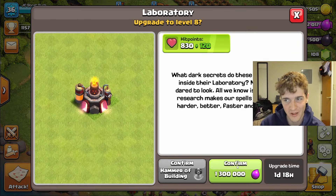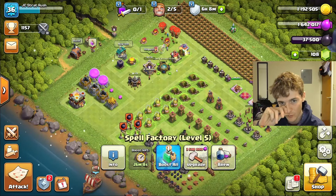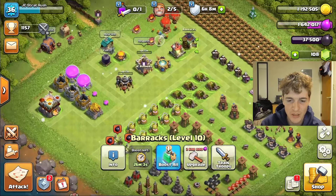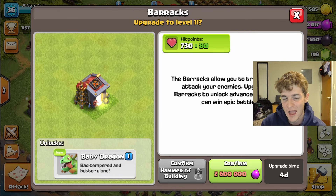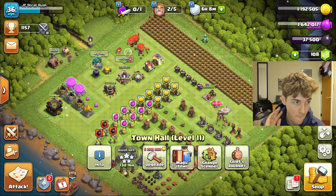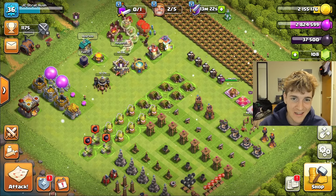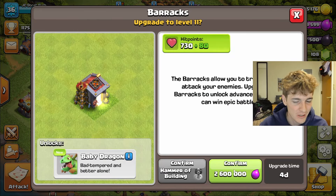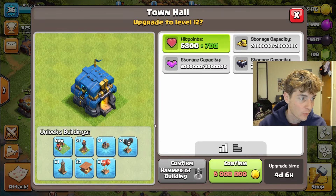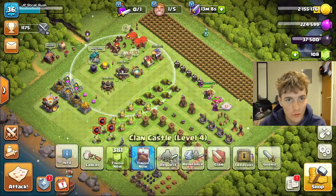After those raids and a treasury claim, we can upgrade the Laboratory. With two more builders available, I want to get one more long-term upgrade going — the Barracks. Once we have enough for it, that'll go down, and then the Town Hall will be our fifth builder. I have 2.8 million gold, and the Barracks costs 2.6 million — a four-day upgrade. The Town Hall is a four-day and six-hour upgrade, so everything works out perfectly.